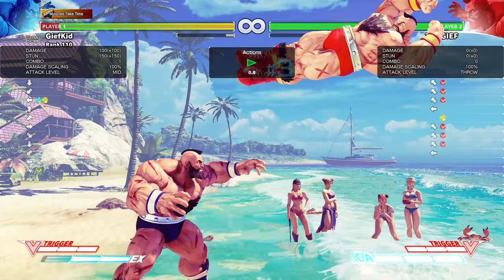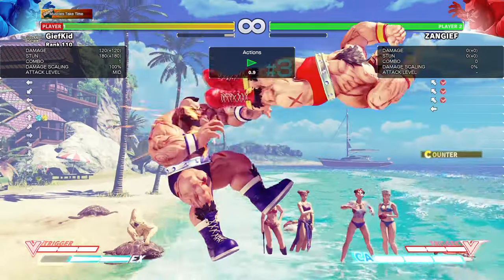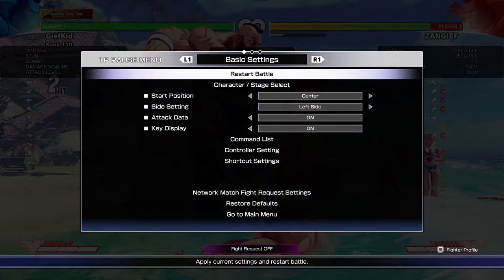The only benefit to this trade is that it does push back the right Gief, but you don't actually get any damage whatsoever. It's like they blocked an attack. Now if you do the regular version, it does work.